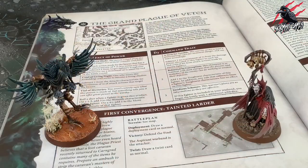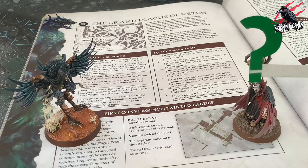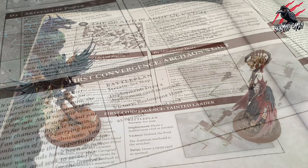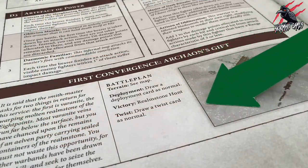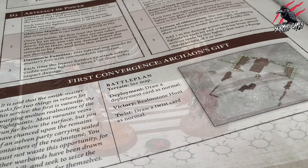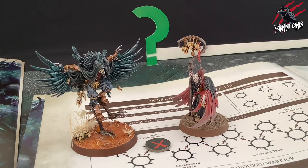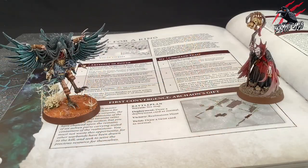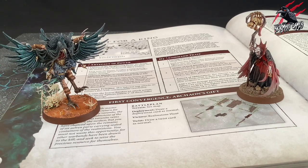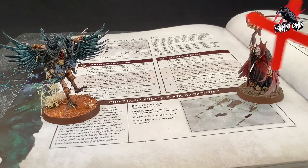The next time the player controlling that warband plays a campaign battle they can ask their opponent if they would like to play through their convergence. Each convergence has unique rules to follow when generating the battle plan. If both players' warbands are on convergence map points, the players will have to decide which convergence they will play through. Only one player's warband can play through their convergence, even if both warbands are embarked upon the same campaign quest and have reached the same convergence map point.